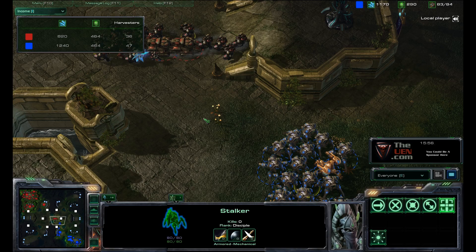Hey everyone, this is One Man Zerg with the UEN.com. I'm giving you another tip today, this one's on ghosts and using their EMP Shockwave ability. It's particularly effective against Protoss because it'll take down their shields, but it's also very effective against casters. So if your opponent isn't Protoss, you might still want to get some EMP in case they have infestors, or a lot of other ghosts, ravens, or battlecruisers.